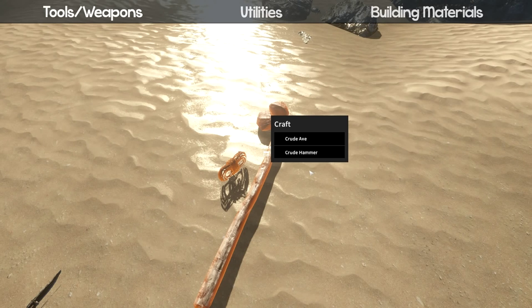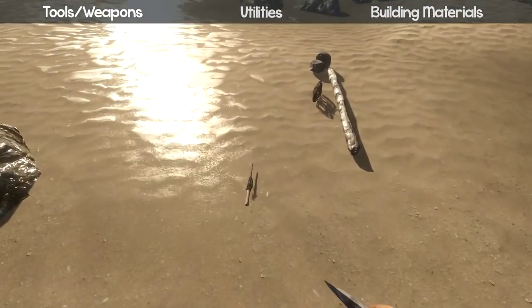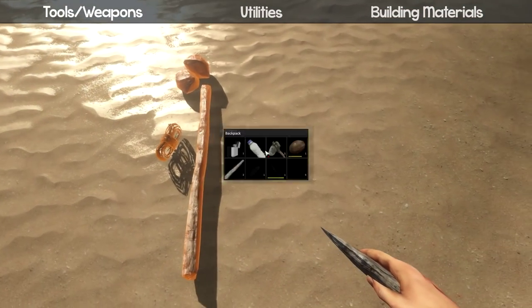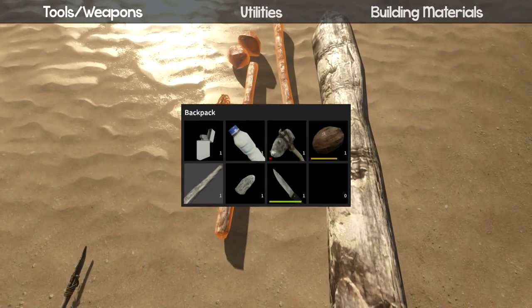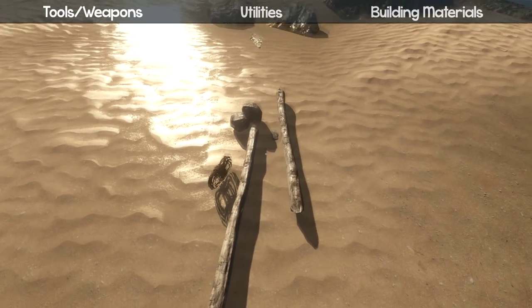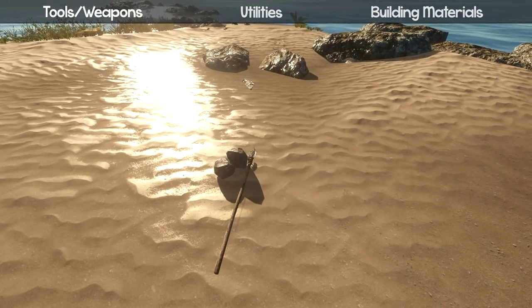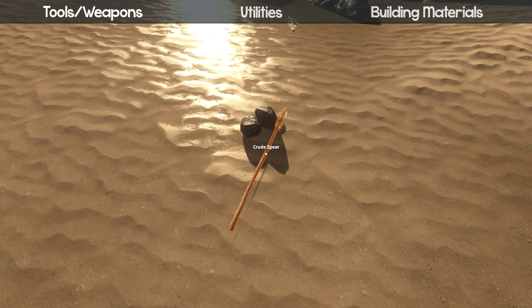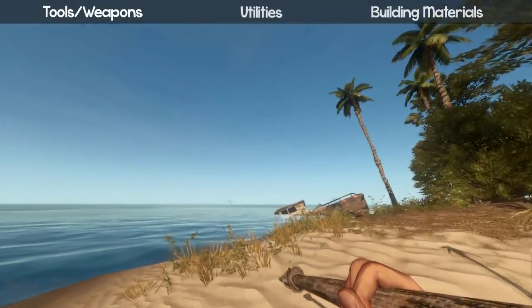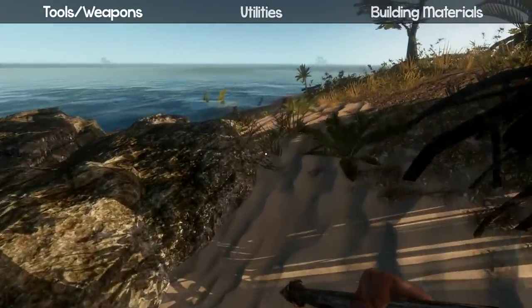The last tool is a crude spear, which is used for fishing and can also be used as a weapon to hit sharks. For the spear you need two sticks, one string, and one rock shard. Throw them down, and you can make a crude spear. You can go out and stab some sharks — they're always surrounding my island.